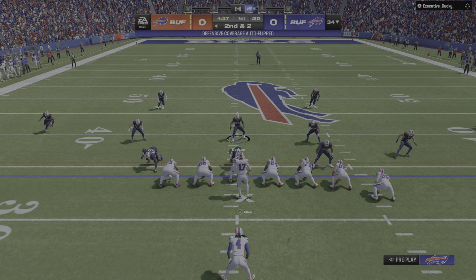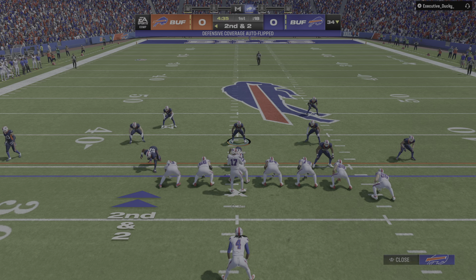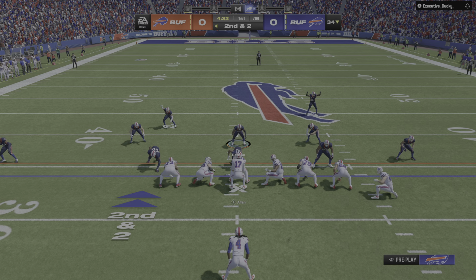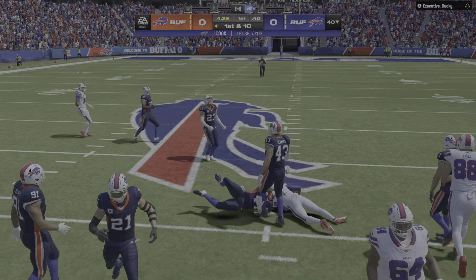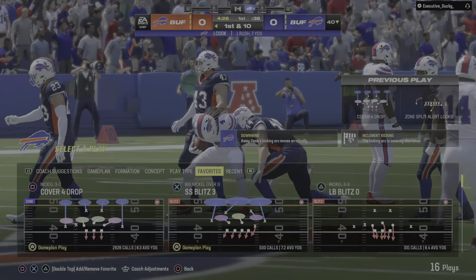Zero hesitation that time. That was get ball, throw ball — turn it into a smoke route. If you see the coverage off the receiver, it doesn't matter whether you call it a run or not. Just take the ball, get it out to him. Seven yards there and a first down.